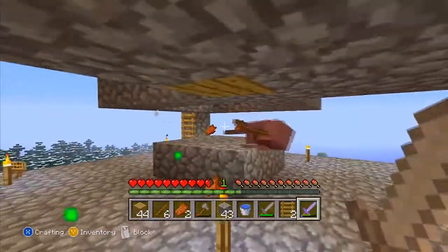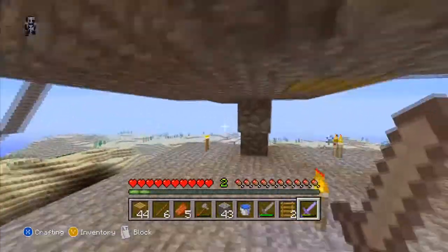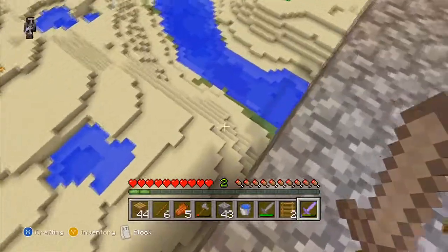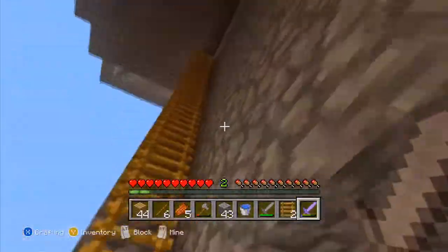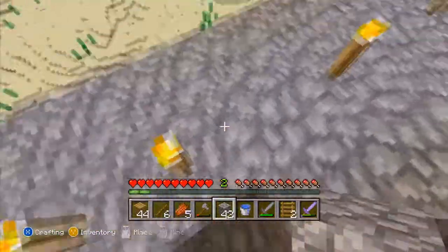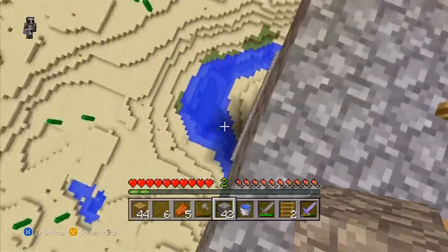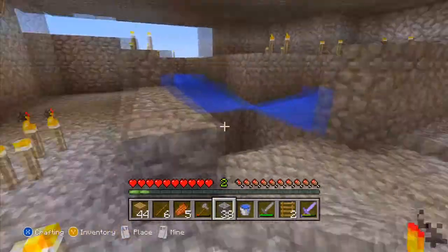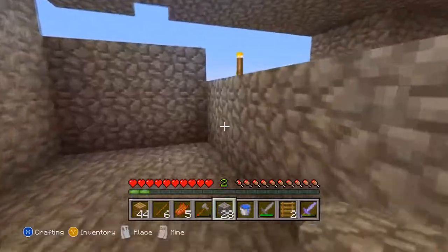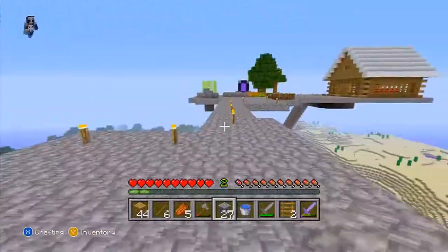It seems to be working really good for some reason. That was pretty funny — let's see if we got any good resources. Nope, we lost our pick — I guess it fell over the edge somewhere. That was hilarious. Holy crap — creeper! Oh buddy, you scared me. This is dangerous. Get a wall up — that could have been really bad. Dang it, I don't have a pick. Oh geez, Skyblock man, Skyblock.